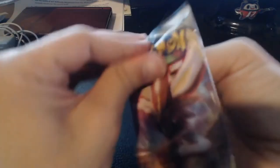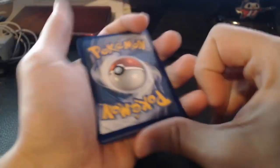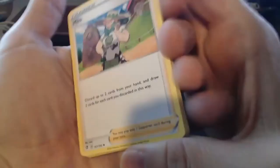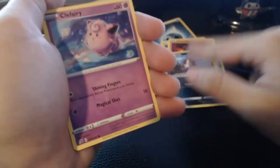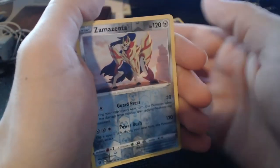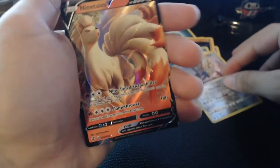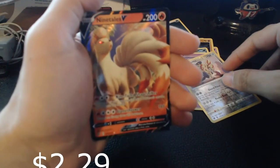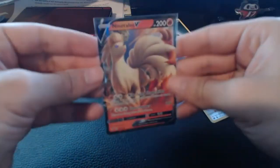Next pack — three to the front. Milo again, Turffield Stadium, Lombre, Shinx, Sandygast, Rolycoly, Stunky, Clefairy. Oh wow — Zamazenta for the reverse! And on the end — Ninetales V! Now we're back to back. That's pretty epic. I'll take it. That. Is. Pretty. Epic.